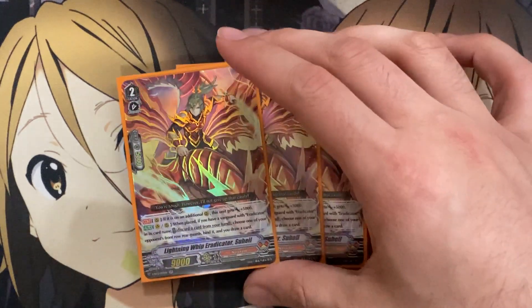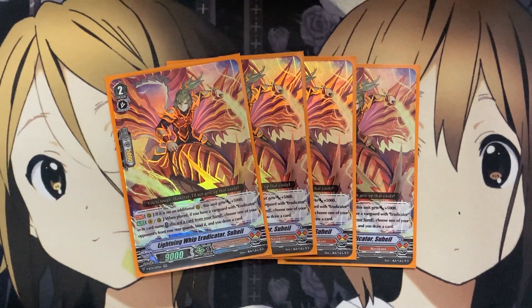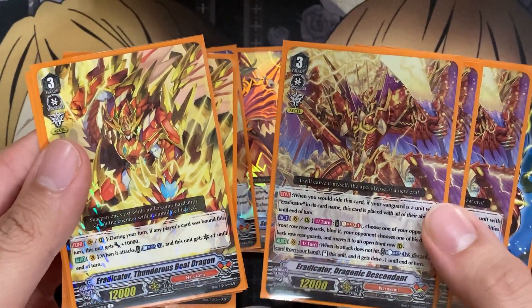Moving on to the grade twos, I'm running four Lightning Whip Eradicator, Suhail. On rear, if it is on an additional rear guard circle, it gets plus 5,000 power — the main playstyle of the deck. On Vanguard or rear when placed, if you have a Vanguard with Eradicator in its card name, you discard a card from your hand, choose one of your opponent's front row rear guards, bind it, and draw a card. The draw power making up for the discarded card is a big plus. That additional power also pairs well with going for Imaginary Gift Excel 2. The retire power is great since we don't need Counter Blast, saving those resources for the re-stand of our Thunderous Beat Dragon and Dragonic Descendant.